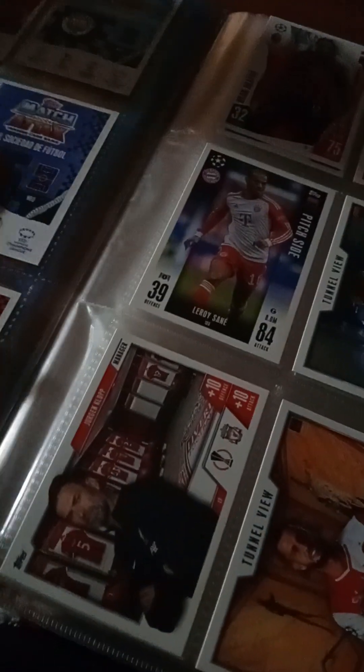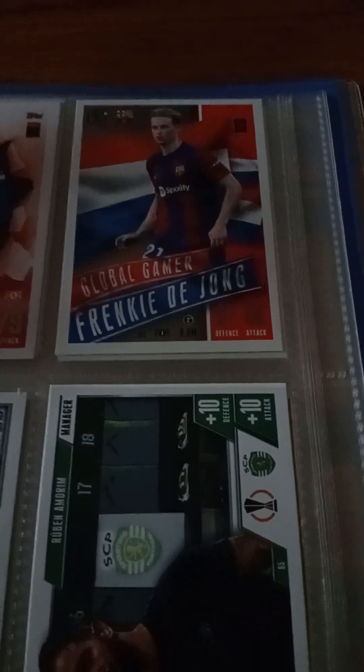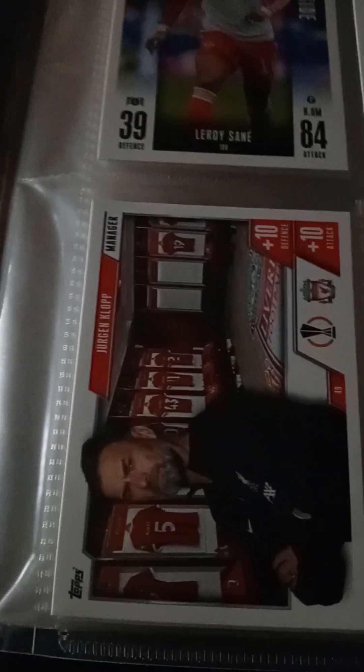Now we've got Noah, Breakthrough Ball, Samba, Global Gamer, Frankie de Jong, Lodio Ye, Tunnel View, Grover Fante, Ben John, Sporting for Portugal, Liverpool — we've got a Cope manager, a Tunnel View which is David Grabger.